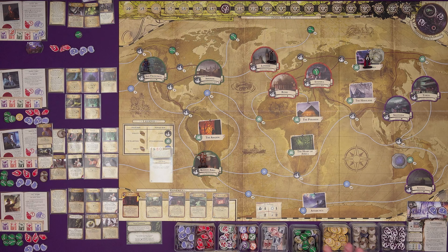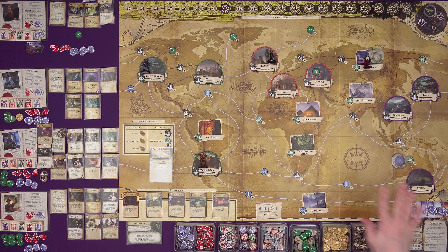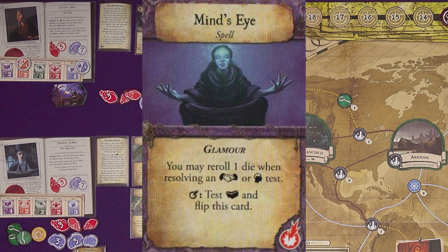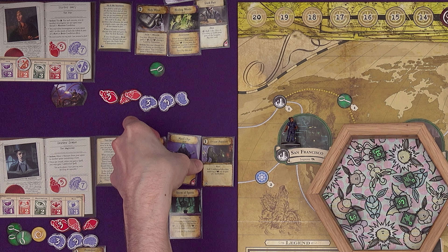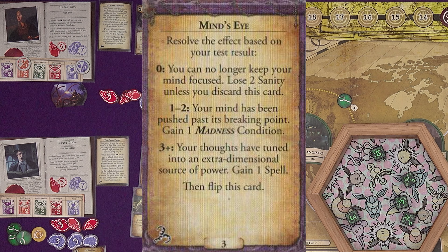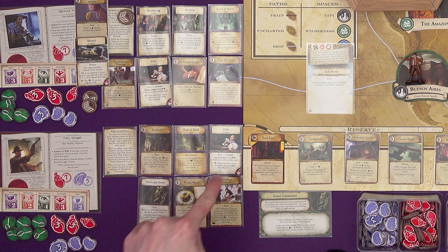It's time for the mythos phase: Safe Haven. We advance the omen; no open gates with the matching symbol so no doom advance. Then reckoning effects in order: monsters, ancient one, mythos cards, possessions, conditions. Dexter's Mind's Eye triggers — test lore and flip this card. He gets two successes but the result is: your mind has been pushed past its breaking point — gain a madness condition. It's Despair again. Then Sister Mary's dark pact: roll a die; on a one, fulfill your bargain. She rolls a two, so we don't find out what it does yet.